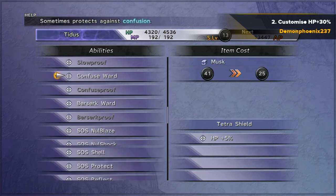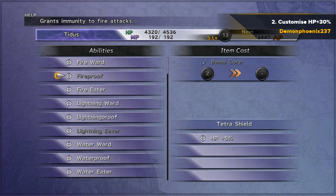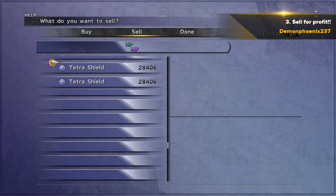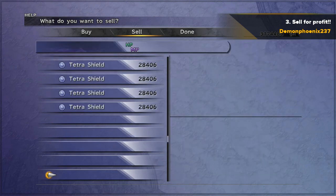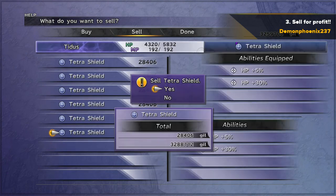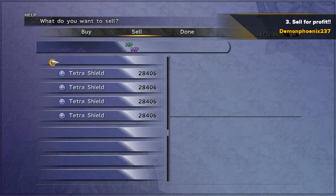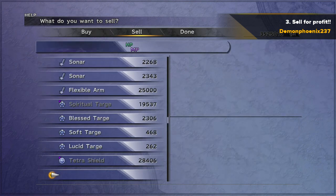So do this with as many as you're comfortable with — even just doing it with 50 or 30 of them will get you a massive profit. As you can see, you put HP plus 5%, which is already on there, and add HP plus 30%. Then you go through and sell these tetra shields — whereas they only cost 2,250 gil each, they now sell for 28k. You can see there, very quickly selling those for 28k each, making you a massive amount of profit.